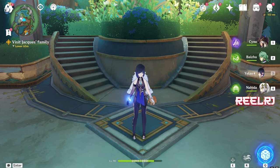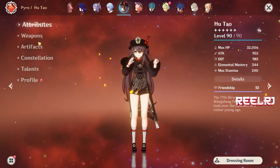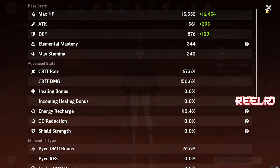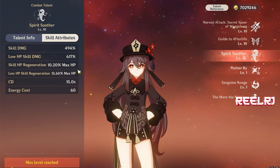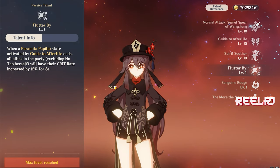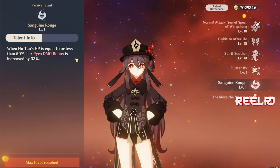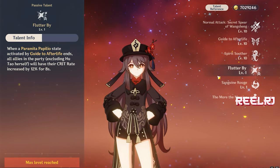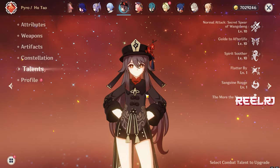First of all, let's understand Wriothesley's kit. He's basically cryo Hu Tao, but a catalyst Hu Tao. Why am I saying this? The build purely depends on HP percentage — the higher your HP, the higher your damage. Everything in his kit is related to HP, and he also has a talent that gives crit rate and damage bonus based on HP percentage, same concept as Hu Tao.